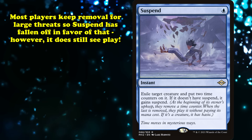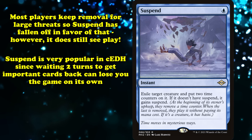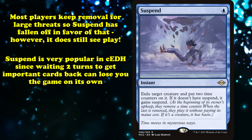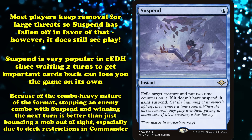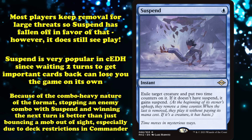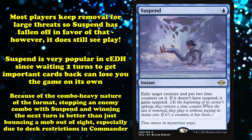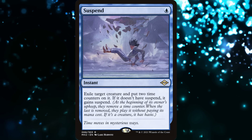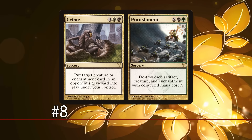Most players have decided to focus their removal on dealing with the largest threat rather than the smallest, leaving Suspend out to dry. That's not to say it sees no play, though. It's much more popular in CEDH, the competitive side of Commander. There, waiting two turns to get an important card back — often your Commander — can be back-breaking, much more so than having it bounce to your hand thanks to the high speed of the format. This is made even worse by how combo-heavy the format is; stopping your opponent from comboing with Suspend only to win on your next turn is a lot better of a tempo play. Suspend is made even more attractive by the singleton nature of the format, and it's at least found something of a home for itself.